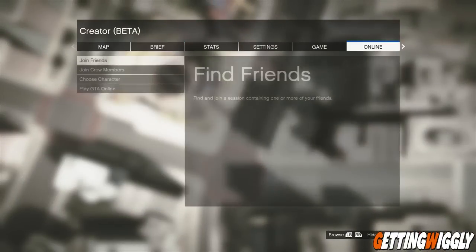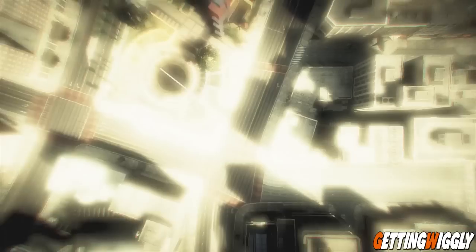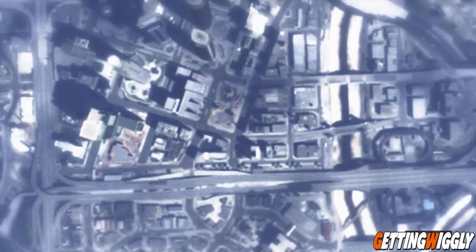Once the creator screen has shown, go ahead and press start, go to the online tab and as you can see if you go to play GTA online, you'll have all the normal options like you usually do in single player and it's a lot faster because it saves you a ton of loading time.